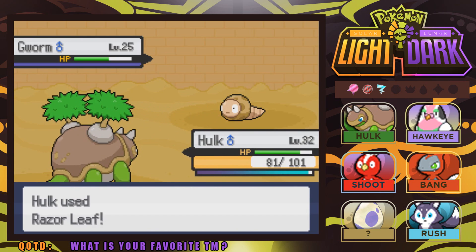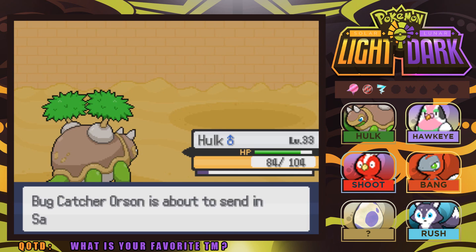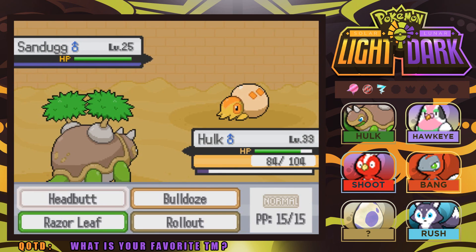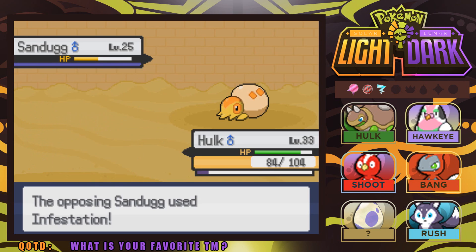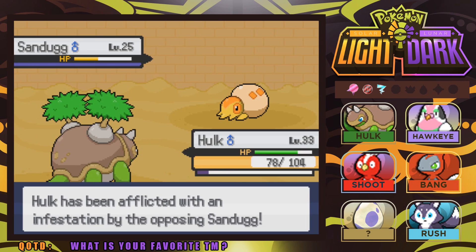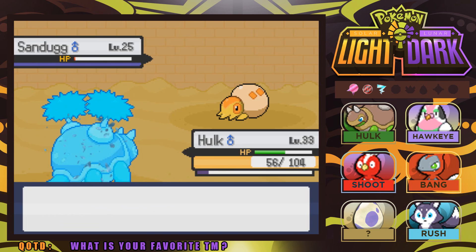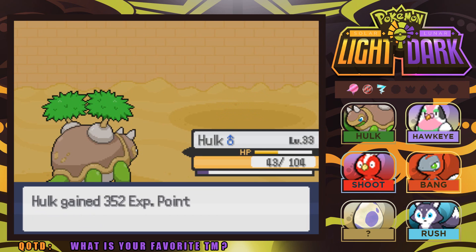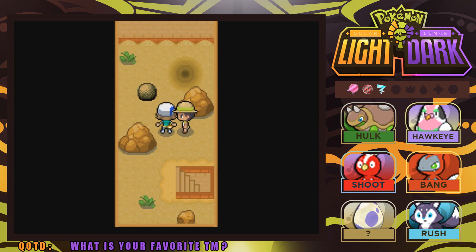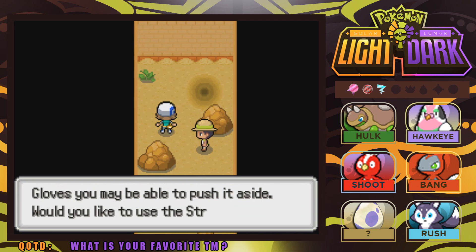Shoot Groot leveled up to 22 — I have the XP Share on it. Maybe I should give the XP Share to our Dynamite instead. We got afflicted with an Infestation — this Sand Dug is pretty strong! I'm not doing much with Razor Leaf, and Hulk is our strongest Pokemon by far — so there we go, the Sand Dug is out of here! Good battles, Bug Catcher. I'm going to push this rock into the hole, as there's probably going to be a puzzle coming up that we need it for.